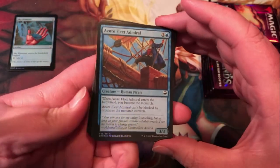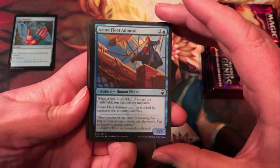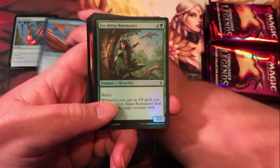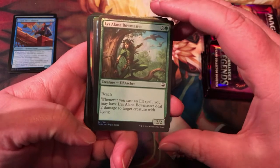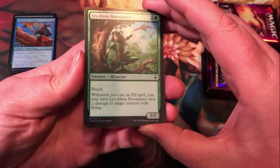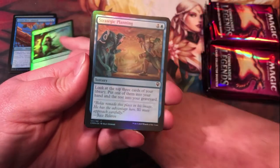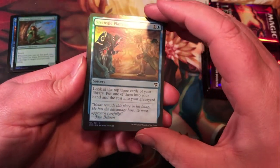Fleet Admiral here — definitely have the pirate theme happening in this set, as well as the Monarch. Bowmaster — there's some elf tribal to the set, so nice common there. Strategic Planning is an okay common for a little card advantage, plays well in draft.